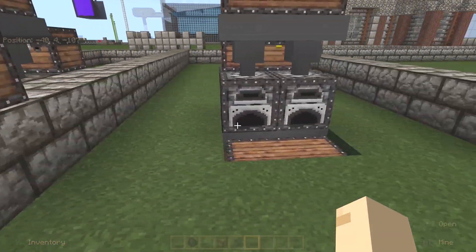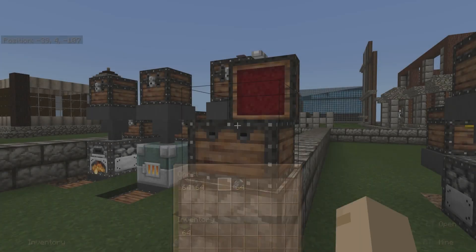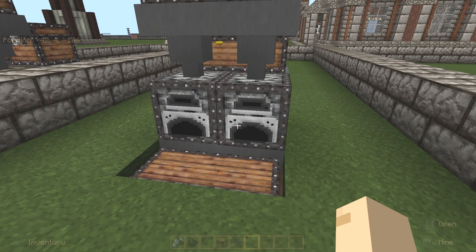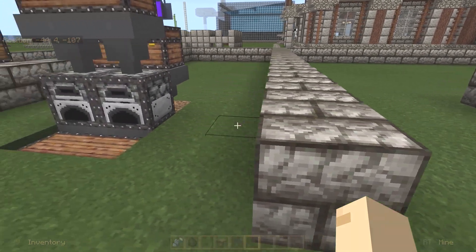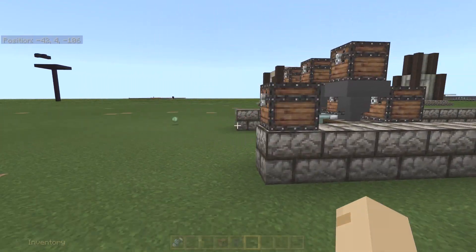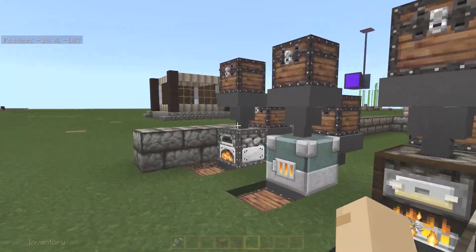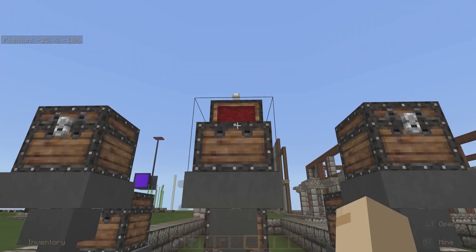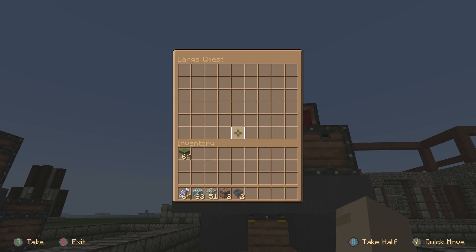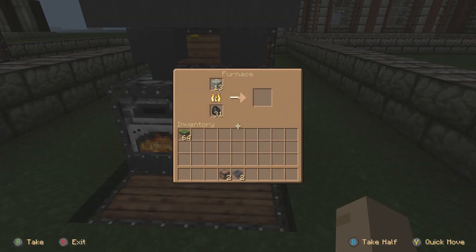With the designs I'm going to show you, all of these are interchangeable. You could change regular furnaces out for a smoker or blast furnaces, but then you limit yourself. You can make one for regular stuff, another one for food, and another one for ores if you wanted to. I've just doubled it up — these singles do single, the doubled one does double. Throw the coal in, throw multiple items in, and you can see it distributing evenly between the two furnaces.